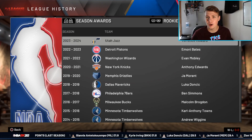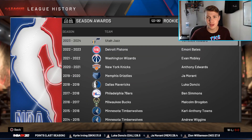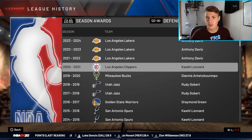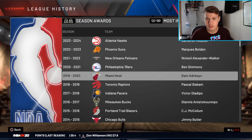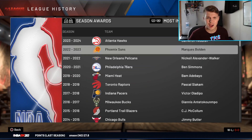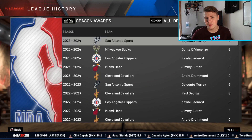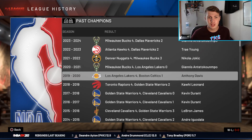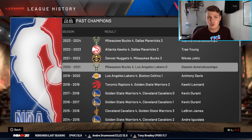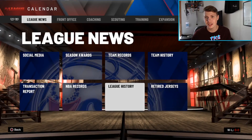Rookie of the Year winners were Anthony Edwards, Evan Mobley, Imani Bates, and Terrence Howard. AD has been going off defensively. Ben Simmons won Most Improved Player — wow, really good player to win that. Looking at champions: the Lakers won in 2019-2020 and 2021, then the Bucks, then the Nuggets, then the Hawks, and then the Bucks again.